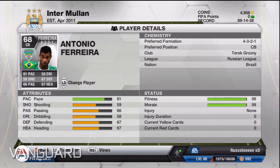Up front we've got the big man Wallison — five star skills, and I paid 165k for him which is a bit overpriced, but honestly he is absolutely amazing. He's got 88 pace, 78 shooting, and he's just an overall tank. Thank you for watching, I'll get the next game out tomorrow — thanks guys, bye!